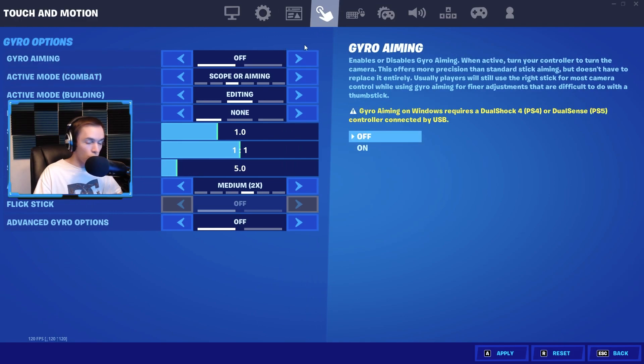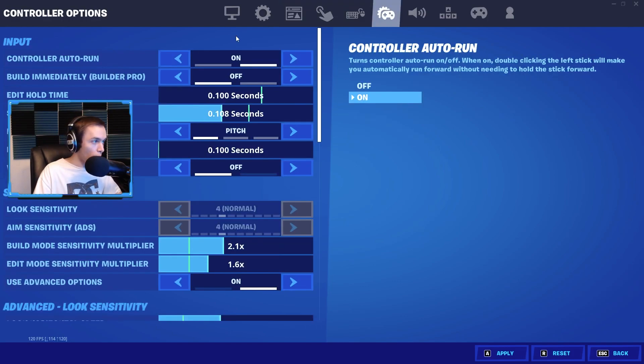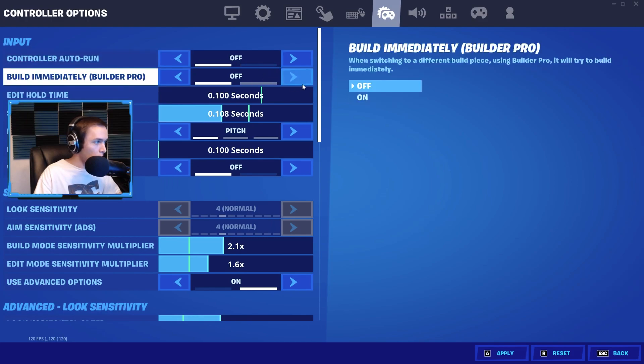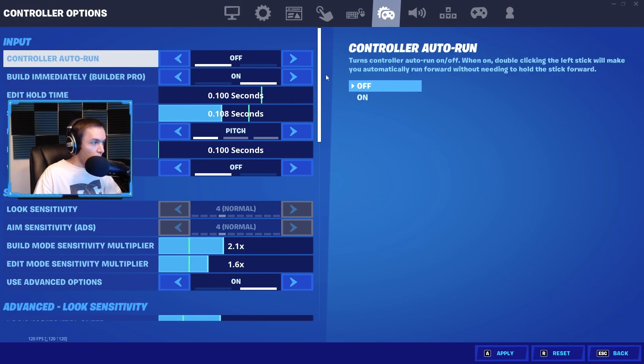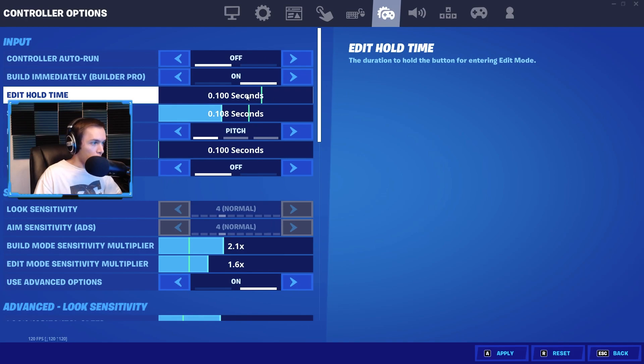Gyro aiming I do not use — personally I think it's kind of gimmicky. Now getting into controller settings: controller auto run — I realized making this video that I had this set wrong. You want auto run off and pro build on. I don't know how long I'd been playing with that off, but I'm glad I caught it making this video.